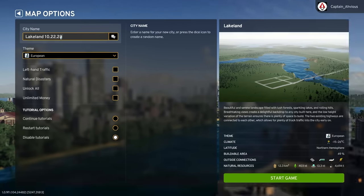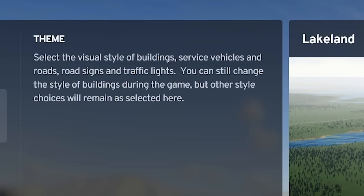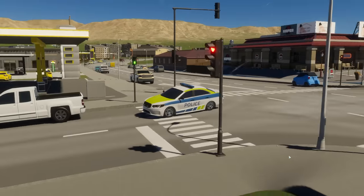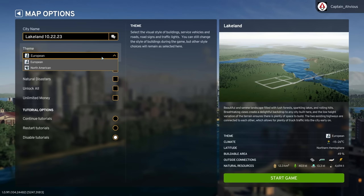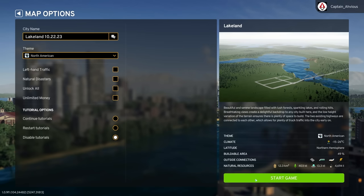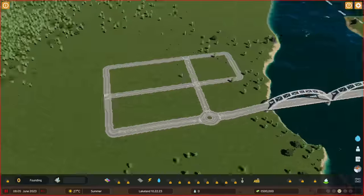I name it so I can immediately answer whenever someone asks what map I'm on. In-game, you can change the building styles, but the theme of the city is locked to the service vehicles, roads, road signs, and traffic lights. So if you want North American police cars and other service vehicles compared to the European ones, you need to finalize those settings here.